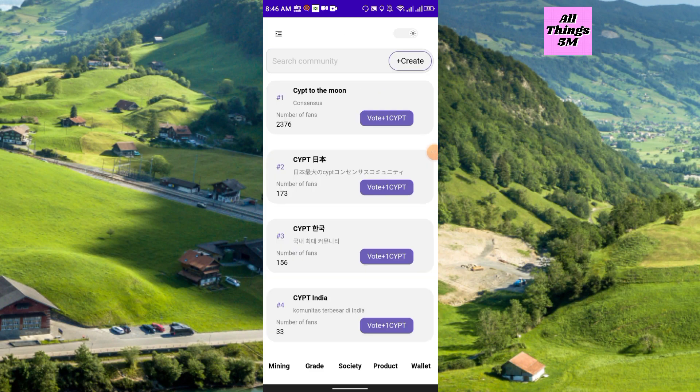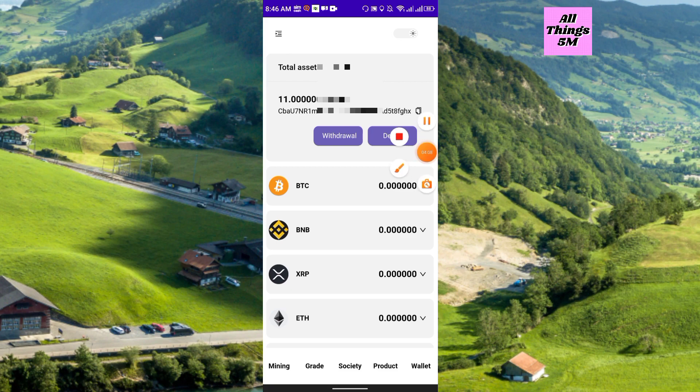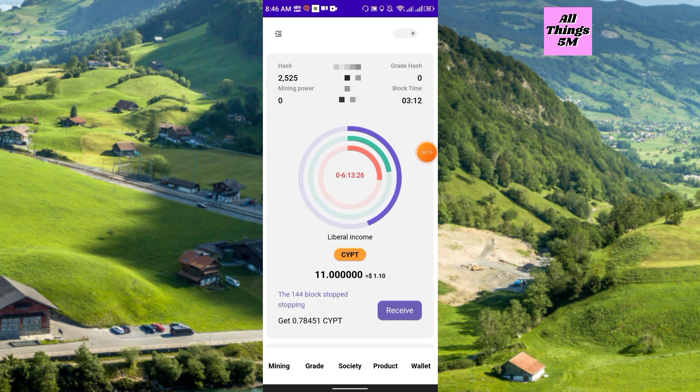You can also join any society — it is totally the same as the CBTC network, as you already know. There is also the product section — you don't need to buy anything — and this is the wallet. This project is in initial stage at this moment and it will go viral very soon. You will receive 500 hash totally free and you can collect lots of CYPT coin.